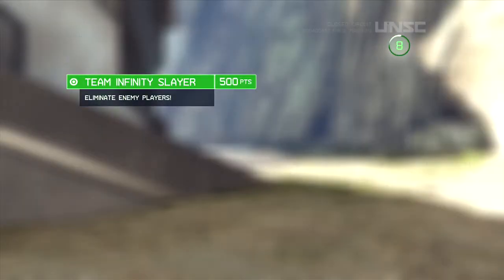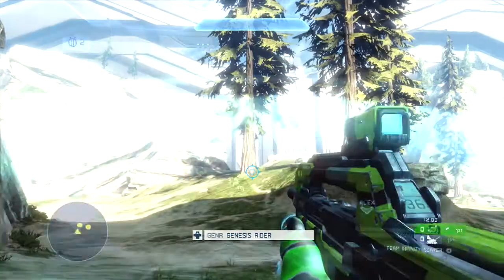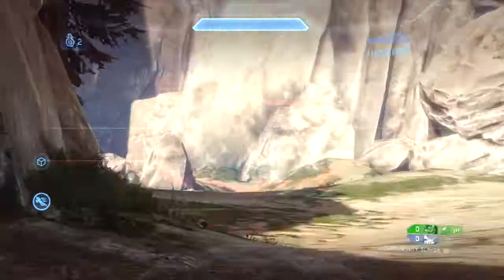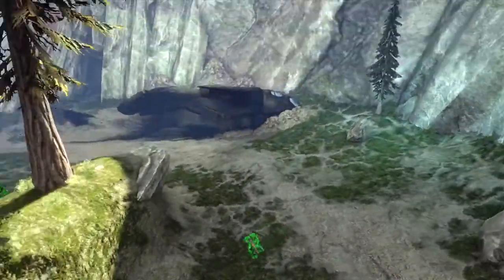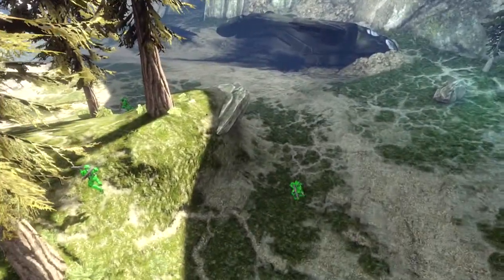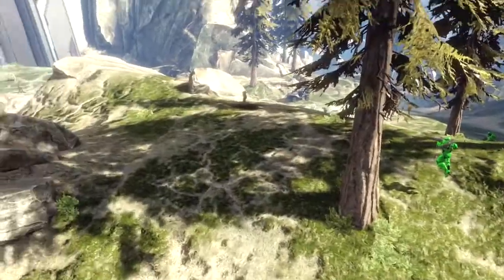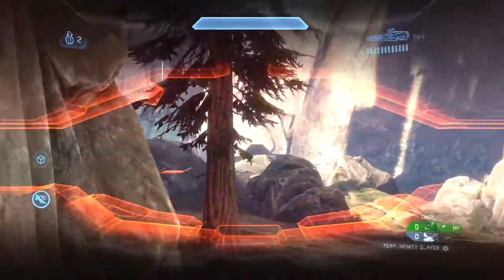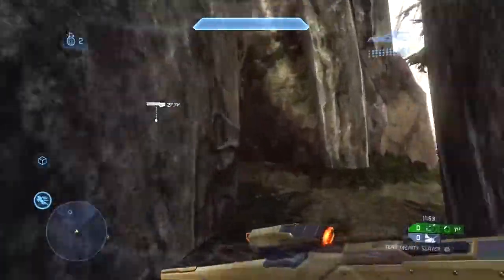Hello everyone, Genesis Rider here with another Genesis Tips and Tricks video. Today I'll be looking at some multi-team gameplay from the new playlist on the map Ragnarok. This is Infinity Slayer. We are green team, and green team normally spawns on the very central portion of the map. In King of the Hill this is useful because the hill is right there top center, but this is Slayer — first to 50 kills wins.